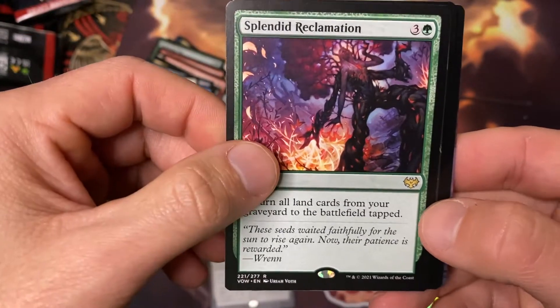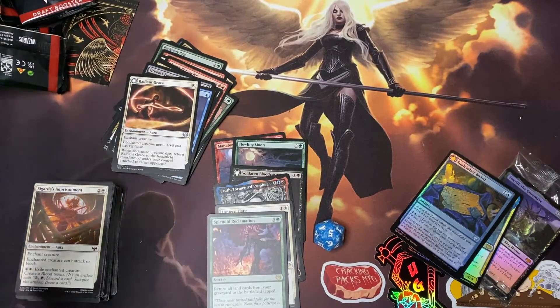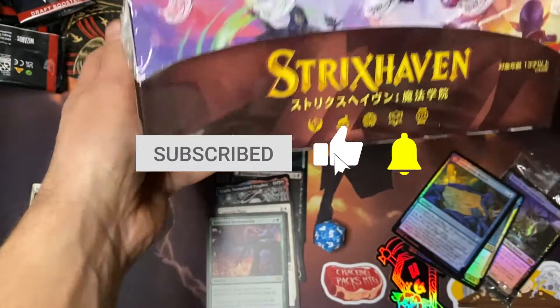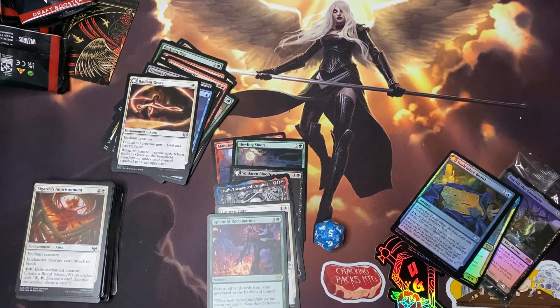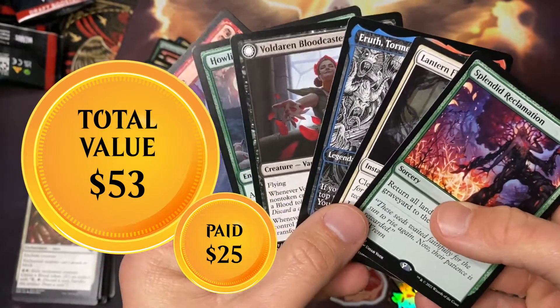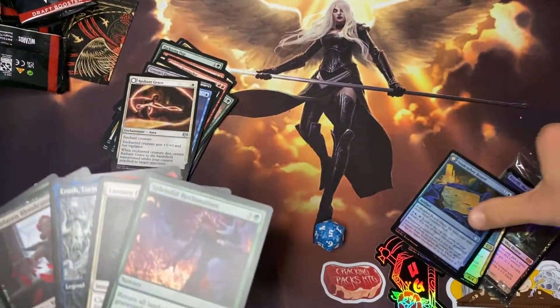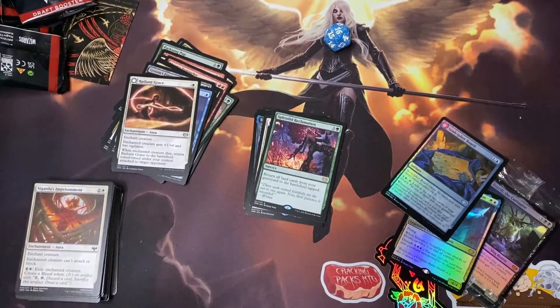To return all land from your graveyard to the battlefield tapped — not a bad card at all. That does it for the Innistrad double feature edition of this lovely pack opening. Don't forget to comment, like, and subscribe — you guys will be getting this Japanese Strixhaven for a lucky winner in the month of November. I hope you guys sincerely enjoyed this double feature. I do have to put up the totals — people want to see the totals, how much you paid for it and what I gained, and we have those foils down there. We're gonna do one last dice roll on the way out — it's gonna be a 17... so close with 16, but that does it. That's how the cookie crumbles. Till next time.